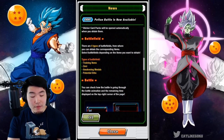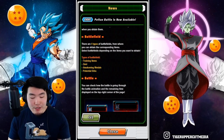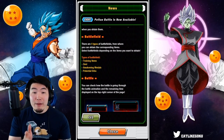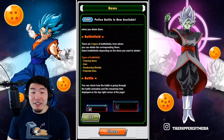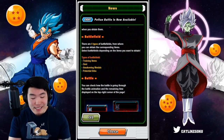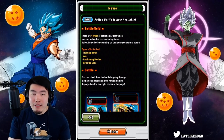There are four types of battlefields from where you can obtain the corresponding items — select battlefields depending on the items you want to obtain: Training items, Zenny, Awakening Medals, and Potential Orbs. Out of those four, Potential Orbs definitely seems to be the most valuable, but obviously you'll go with the one that you need the most at the time. I see myself doing the Potential Orbs one the most, most likely.